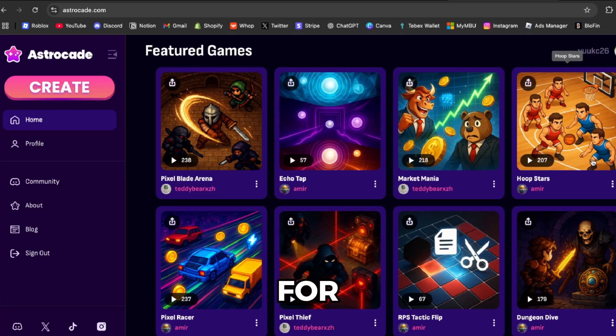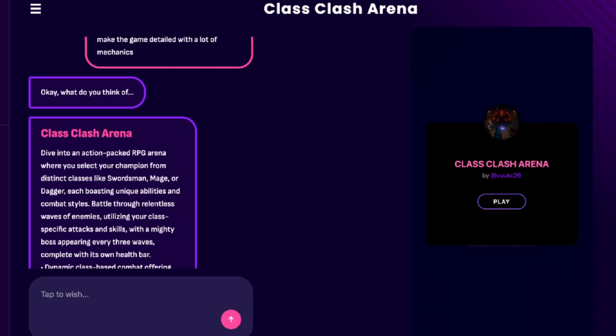Astrocade is basically for anyone who wants to delve into AI-generated games and see how much potential this has. Over the years I think we're going to have some crazy things, like generating whole open-world games with one prompt. I wanted to show you guys a game I made in just five minutes with a few prompts — show you how the gameplay works and how we're going to be expanding upon it.